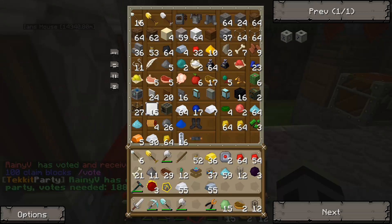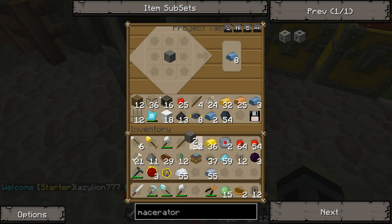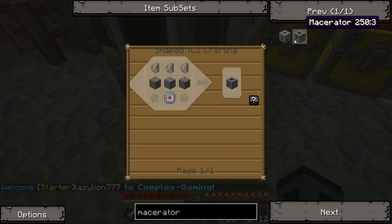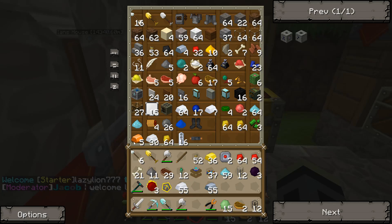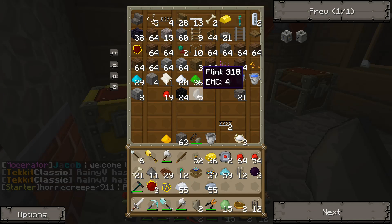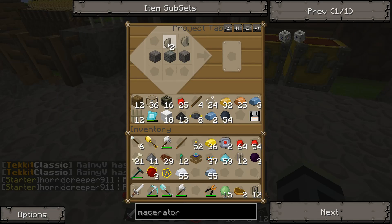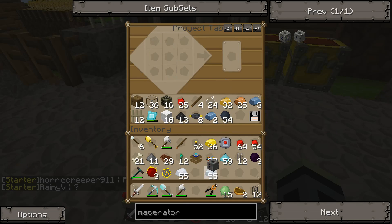We also need cobblestone, which for once I don't have. How much flint do you need? Three. I think I have two in one of the chests. And we need five. This is already going better than I expected. And then we need the electronic circuit. There — we have the macerator.